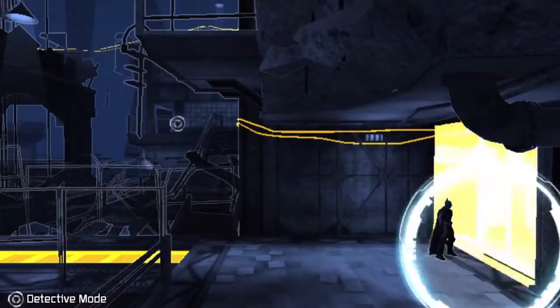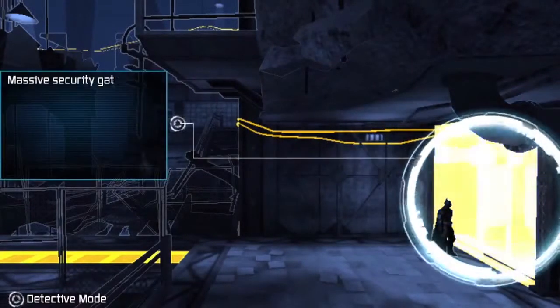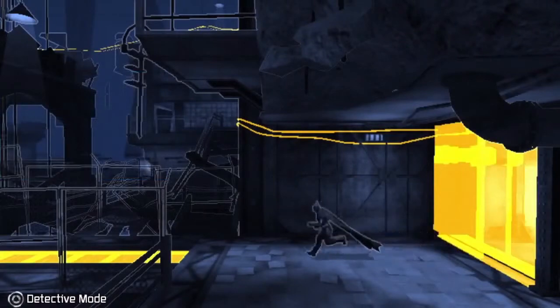The only way to get the doors open in this room and continue forward is to find the panel, which, if you follow the wires in Detective Mode, happens to be in the background.